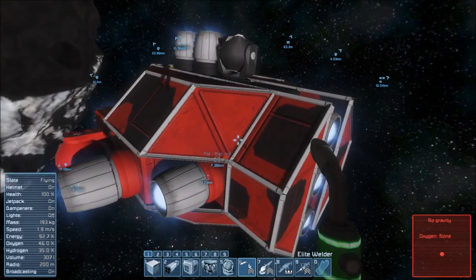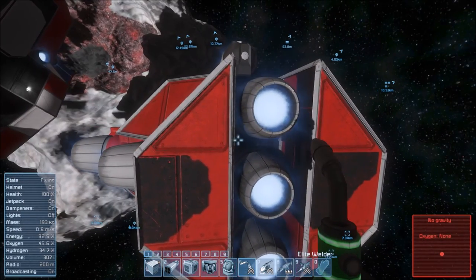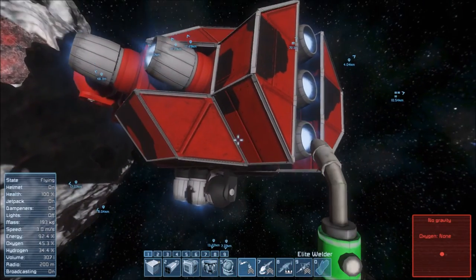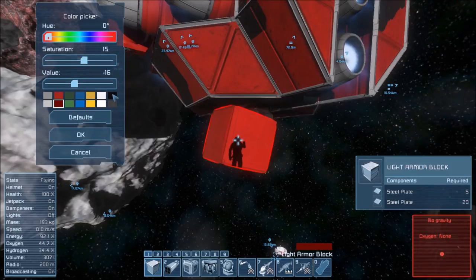I've got a paint job on it as well. The left-hand and right-hand sides — the port and starboard — when facing front and upright, are dark red. If you want to find out the value: hue zero, saturation 15, value minus 16. That's the color I'm using.